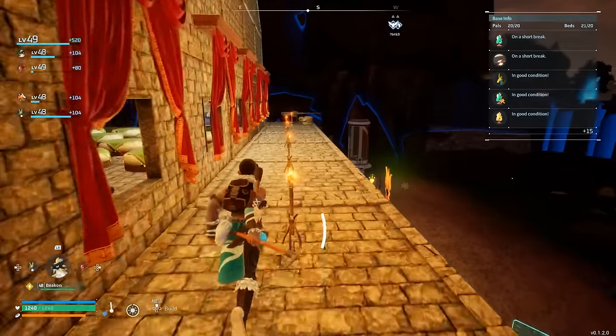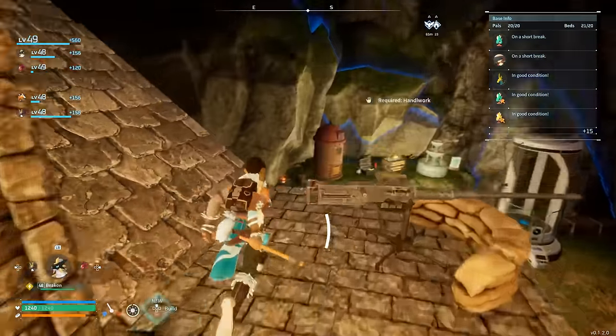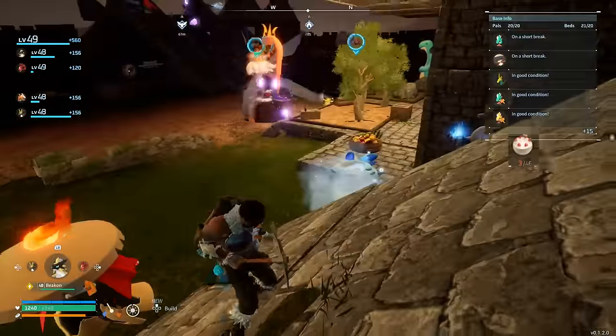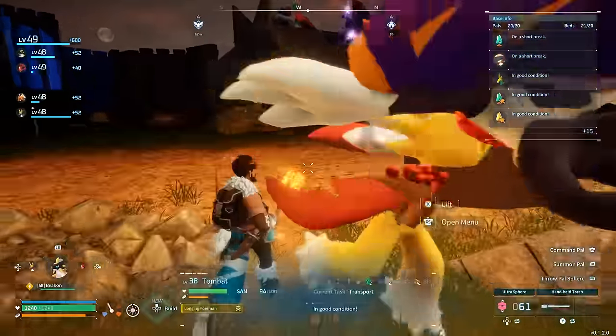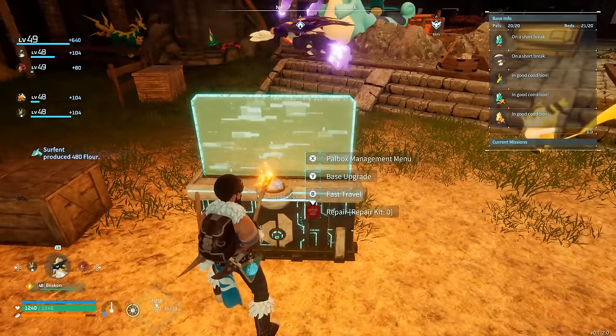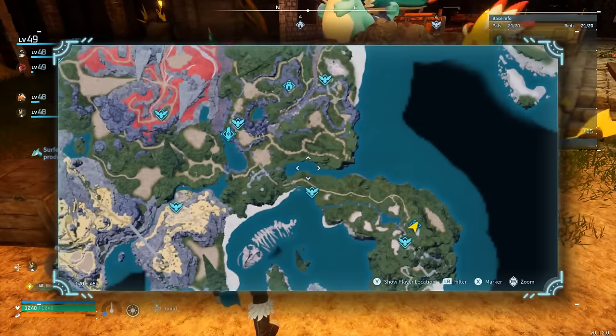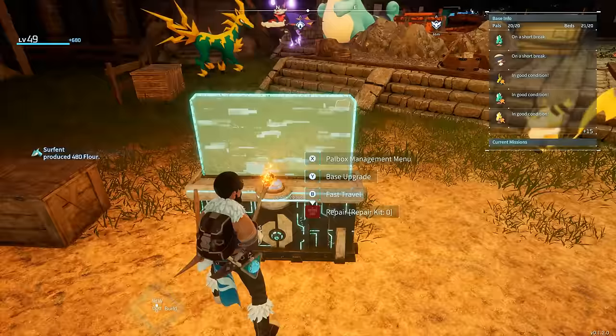Now I know people will be wondering where I get all my metal from - I'll show you. Here is my power box, and if we fast travel you can see I have a second base right there. This base is where I get all my metal and ore from.